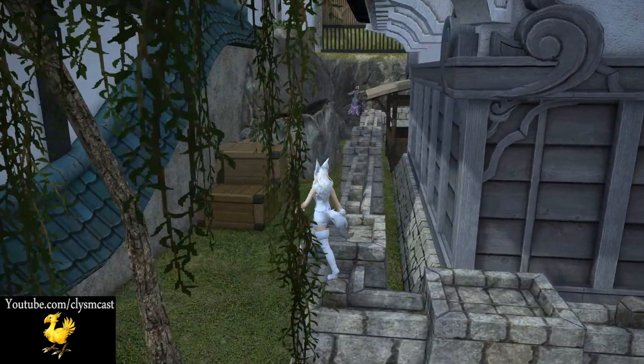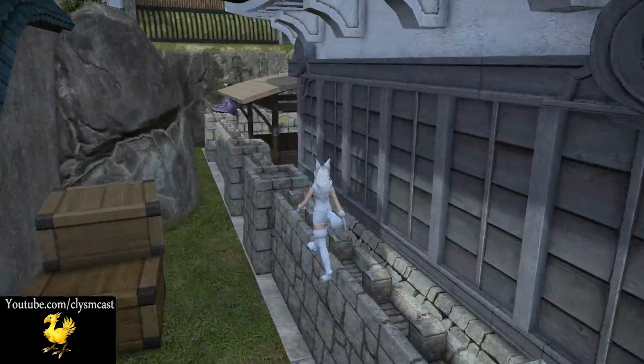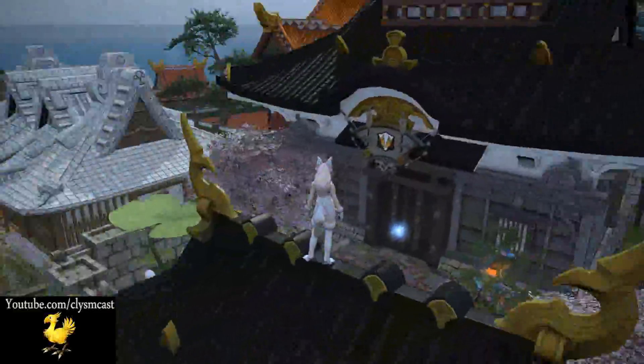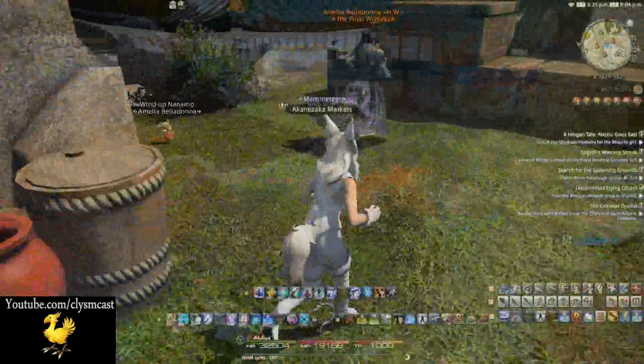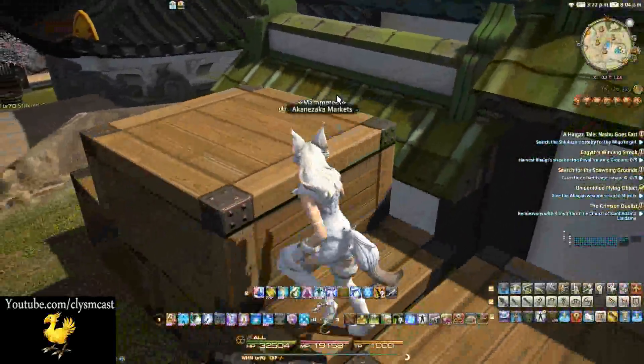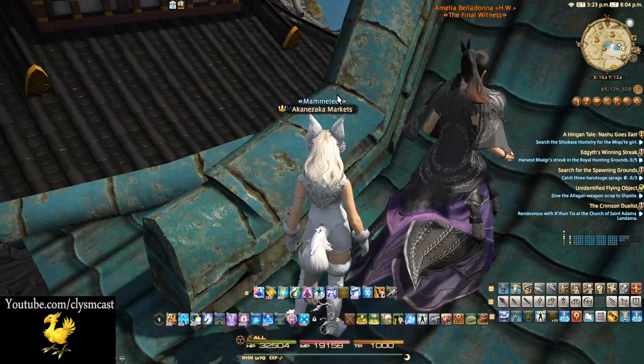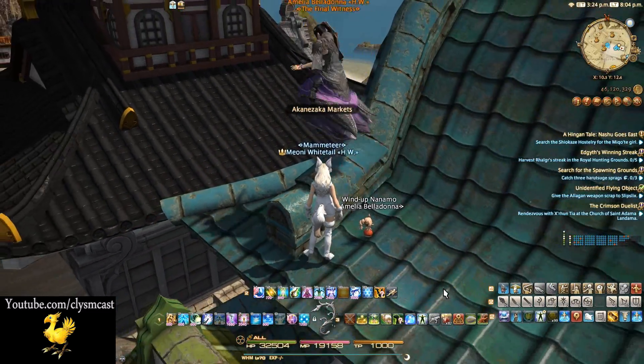The best thing about this as well is that like the Mog House and Chocobo House, this Shirogane castle design can actually be used on houses in other districts. So if the Shirogane housing crisis crushed your dreams of living in the east, at least at the end of the day you can take a piece of Shirogane back with you and still make the home of your dreams wherever you live.